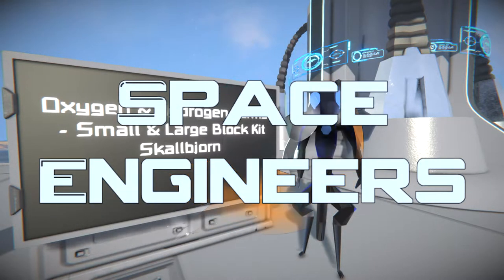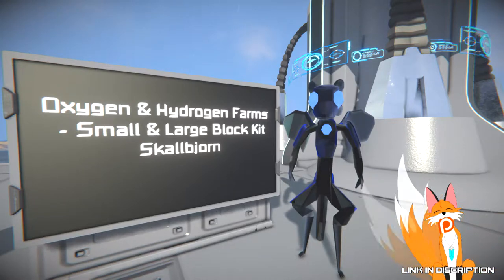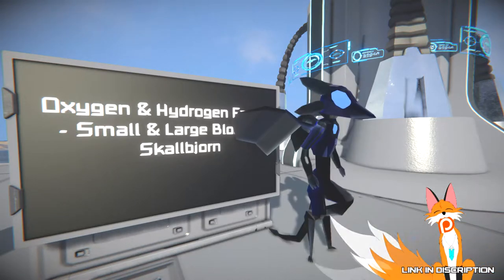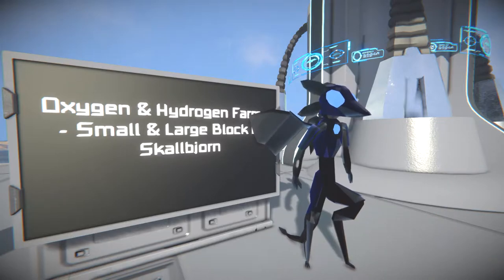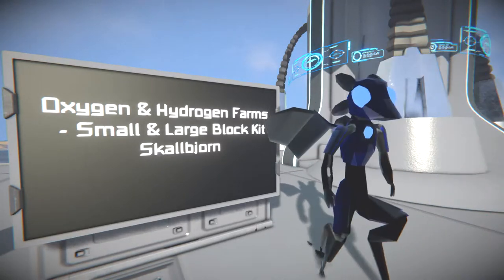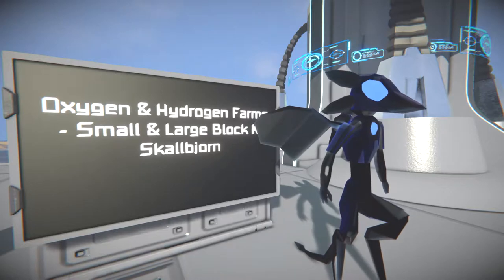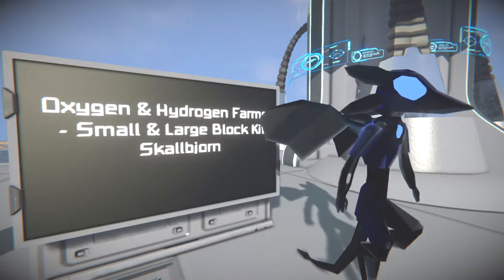Hello, Renace here and welcome to this episode of Space Engineers. In this episode we're taking a look at the Oxygen and Hydrogen Farm Small and Large Block Kit by Scallop John. And yeah, they get freaking huge!